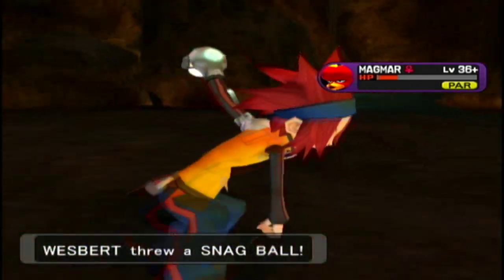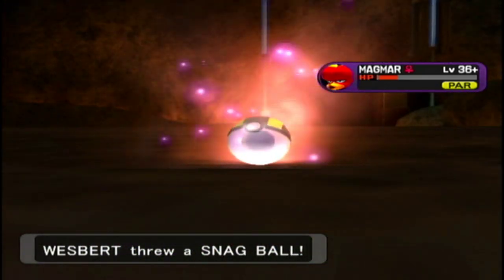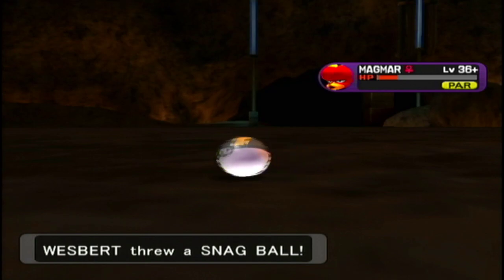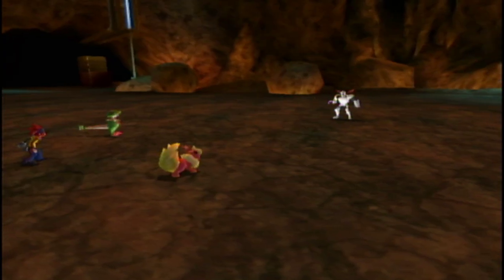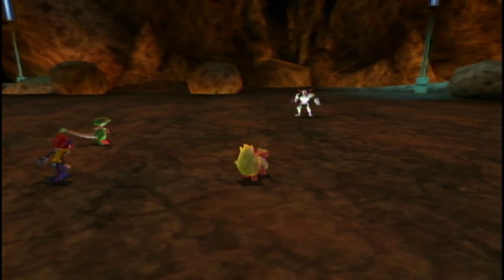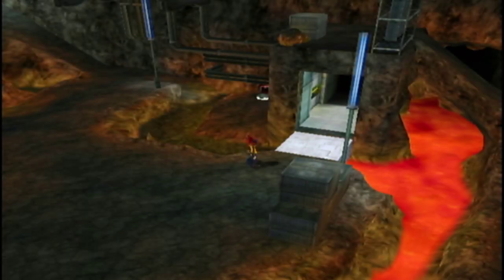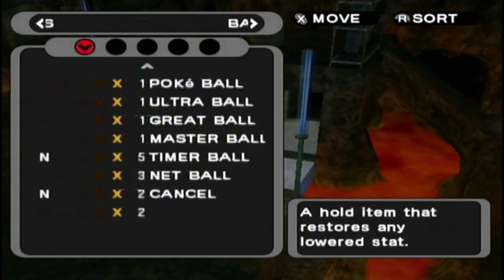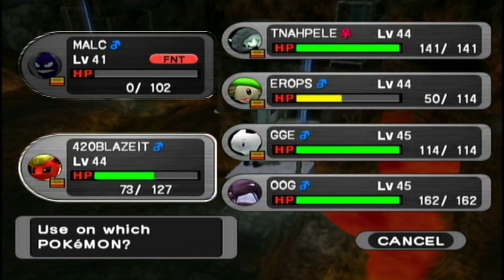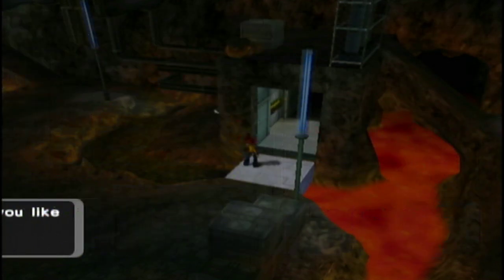Anyway, we completely ignored Pinsir — Pinsir is pretty bad unfortunately. It doesn't have any good moves; it's just going to be using Fighting and Normal moves, not even STAB. Pinsir gets a huge glow-up next gen when moves like X-Scissor become a thing. Even then it's still not a top Pokemon, but at least it has a STAB move.